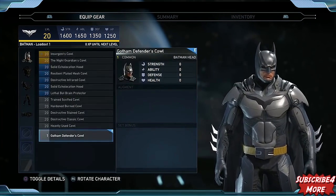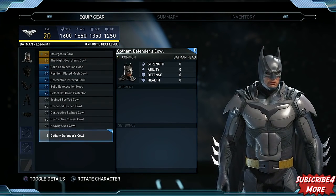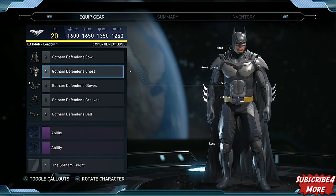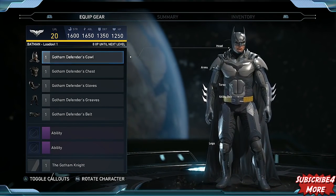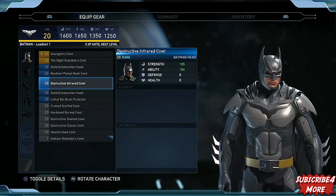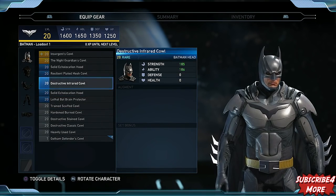This is kind of a look at the default Batman — what you'll see first, the base model. We've added some gear in here, which of course all the numbers and names could change, but this is the sort of gear we've created for the character. We're actually able to build out Batman the way we want him to look and play.